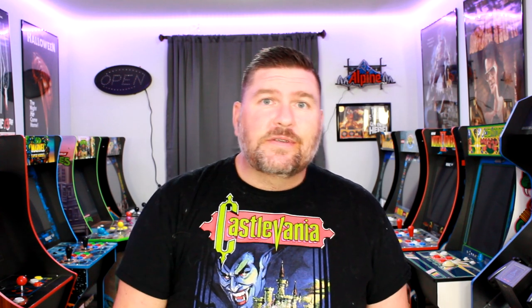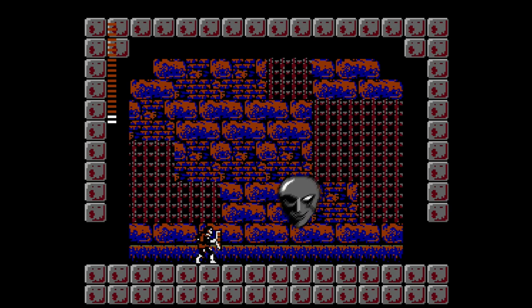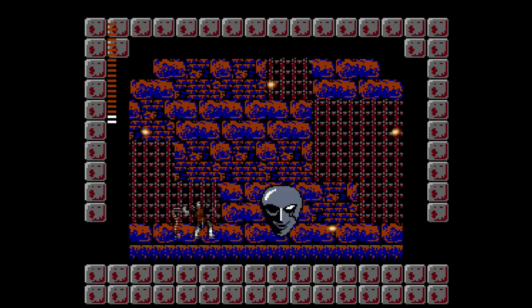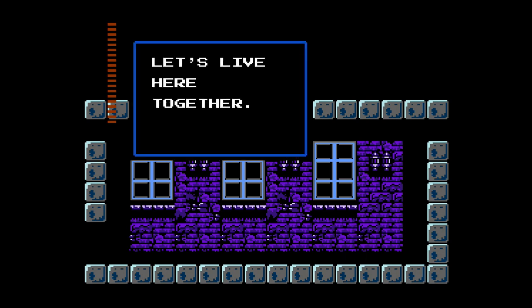You just stab it with your oak stake and collect your piece of Dracula. Pretty easy, right? Well, there is another complaint — this game isn't actually all that difficult. In fact, it's one of the easiest Castlevania games you will ever play through, once you know what to do. The difficulty here lies in the exploration of the open world and learning what to do and when to progress.